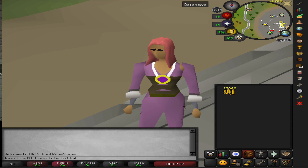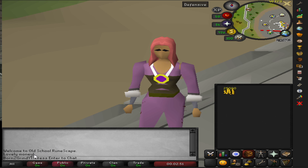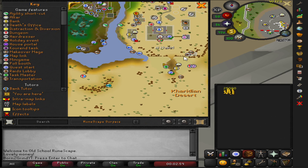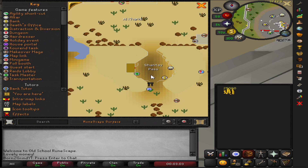Welcome back to another alternative money-making video. Today I'm here at the GE, we've got 25k. We are going to be going somewhere off the beaten path — somewhere with a lot of sand and a lot of heat. We're gonna visit our buddy Shantay here down in Shantay's Pass, just south of Al Kharid.